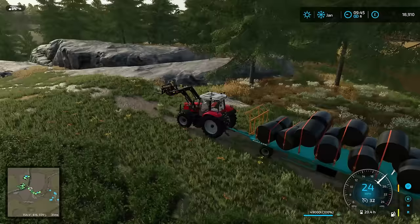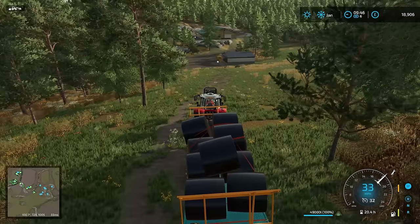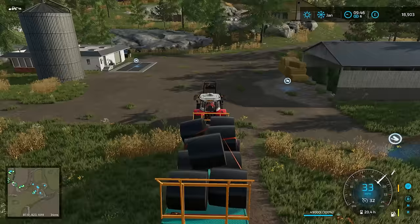I've put the combine onto a worker and the chainsaw is about to join. What we're going to do is unload the silage bales next to the sell point, but not actually in the sell point, and then just push them into the sell point trigger once they have fermented — probably at the end of next month. The trigger is down there, next to the straw bales.